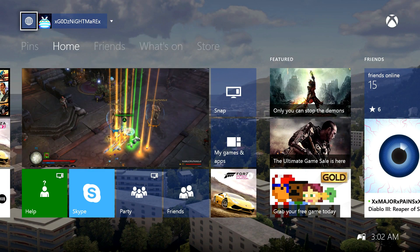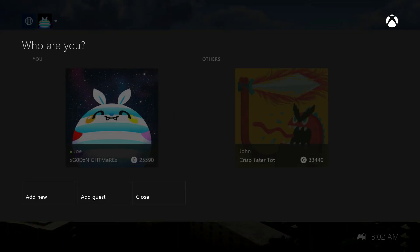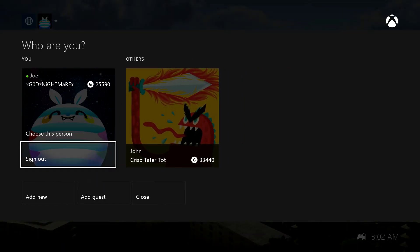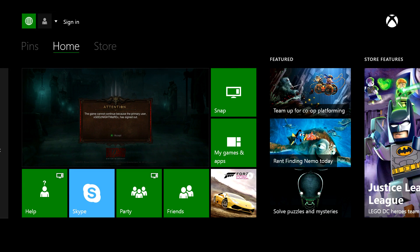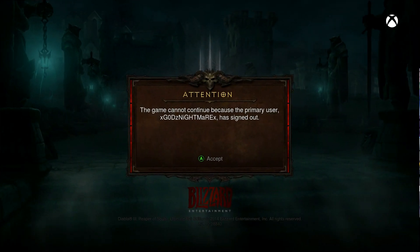From here, you're gonna go back to the menu or dashboard, click on your account, and click Sign Out. This is gonna sign me out — just give it a second. Then it's gonna bring you to this page. Do not sign in right there. What you're gonna do is click on Diablo 3: Reaper of Souls Ultimate Evil Edition again. This probably works for PS4, PS3, Xbox 360, and PC.